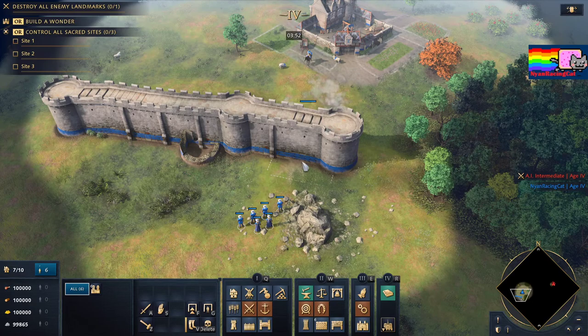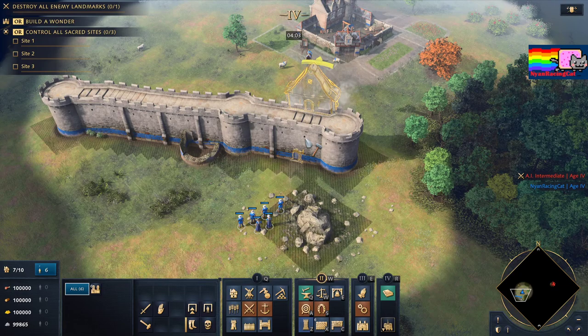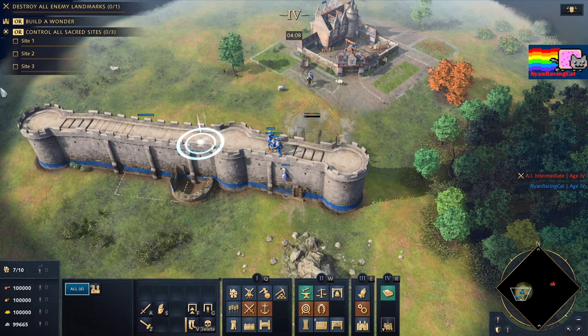I saw a video about bugs with Stonewall Towers, which is quite interesting. For Stonewall Gate and Stonewall Tower, they both allow units to access the top of the wall. But something different about Stonewall Tower is that you don't need to finish it — you just need to start building it and go on it.